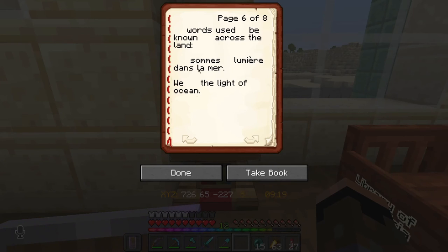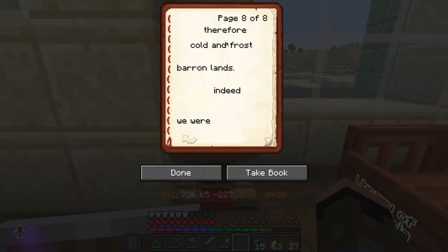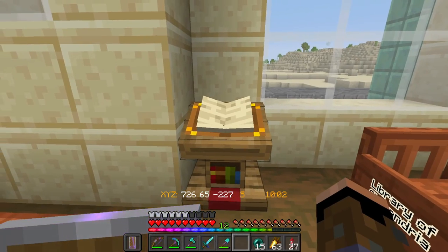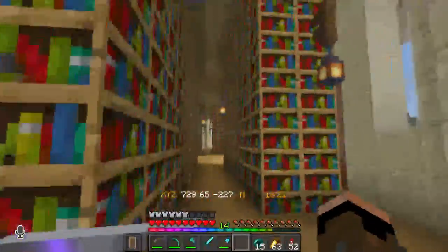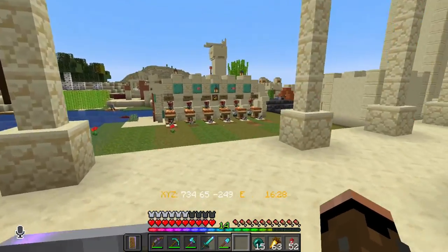'La lumière dans la mer' translated means 'the light in the ocean,' and here it says 'the light of the ocean.' Some weird translation issues. It seems someone was killed — oh no. 'Therefore cold and frost, barren lands — indeed we were.' Strange, strange. Well, that's what the library is for — you discover history and stuff. Apparently these people weren't always desert people; maybe they were the light of the ocean.